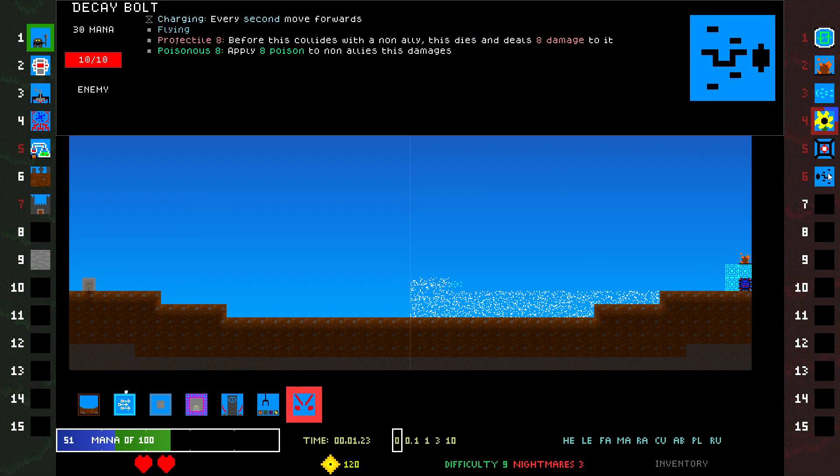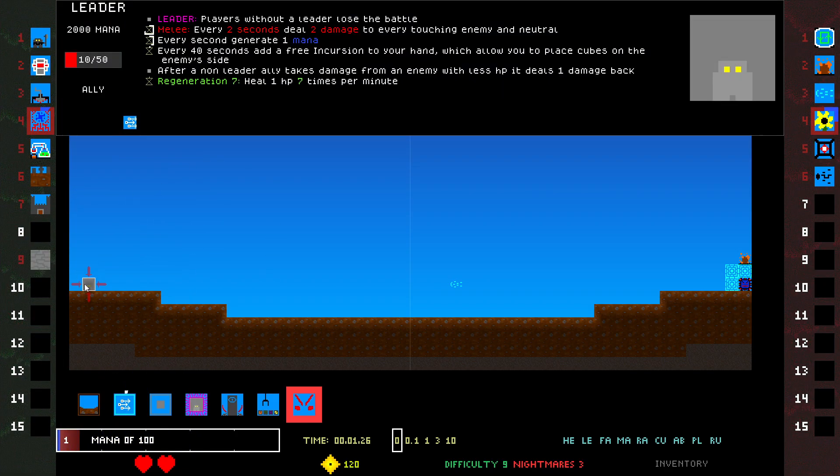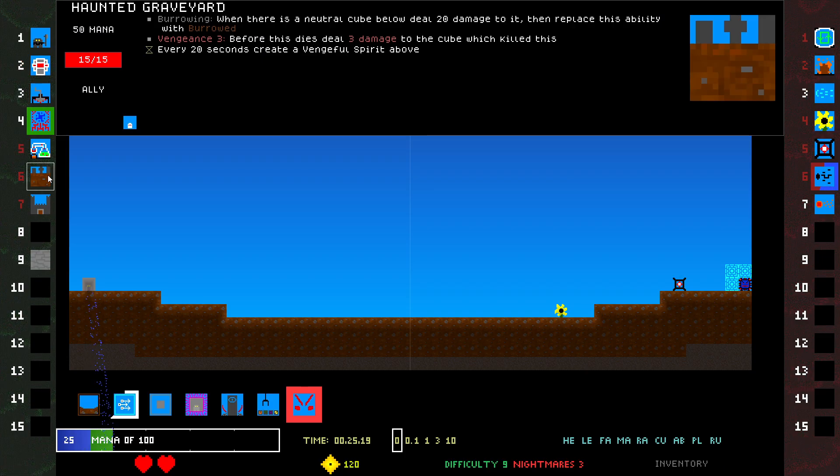Okay, we're gonna do regen even though it didn't work last time — this time it will. Why? Because I said so. Avoid the Decay Bolt — to do that I can put down a Graveyard. Do they have anything that breaks the Graveyard? Nope.